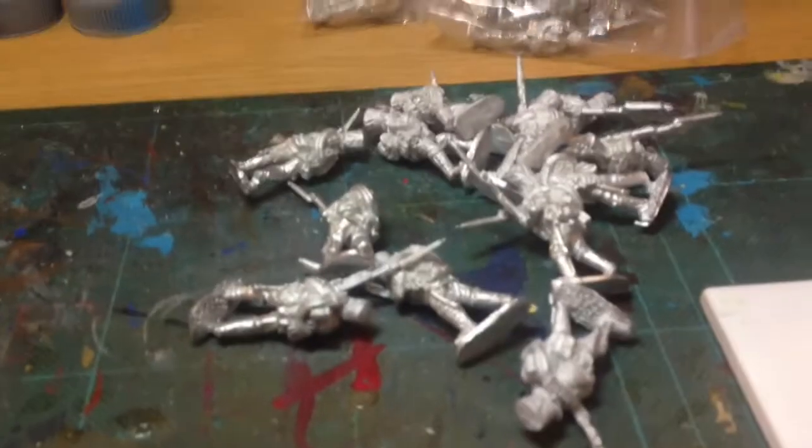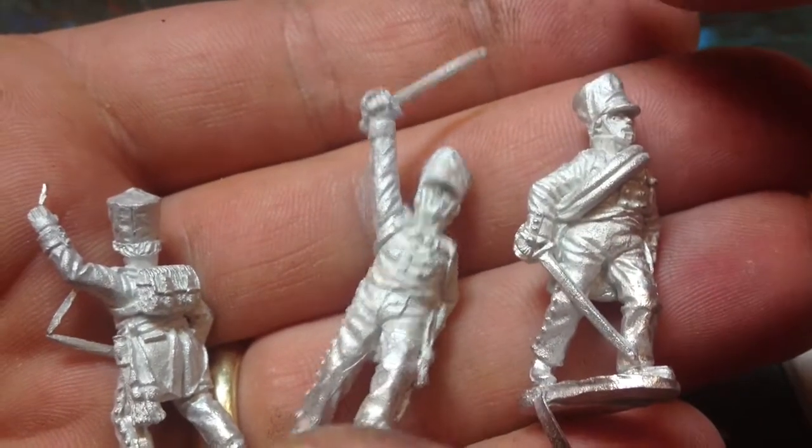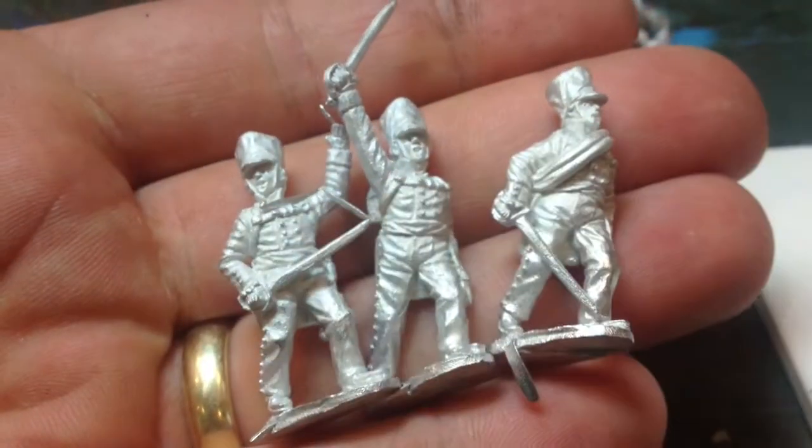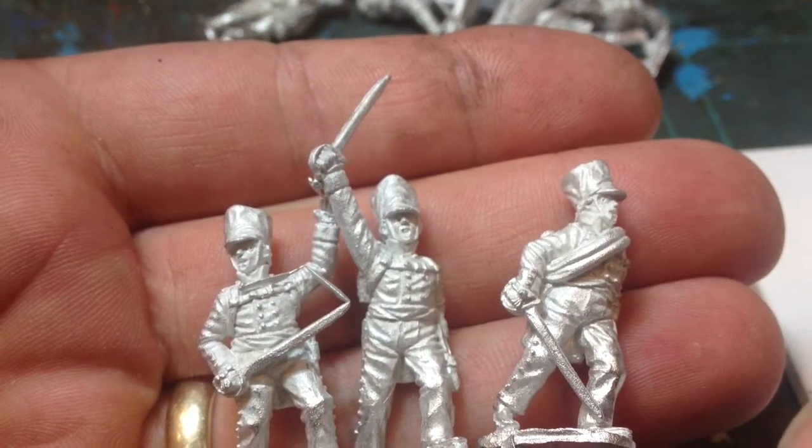So with two packs each of P3 and P4, that's going to be 24 figures - the majority of my infantry. Then I've got P9 from CalPay, which is the officers - they come in packs of three. And I got P5, which is the command pack: standard bearer, NCO, and drummer.